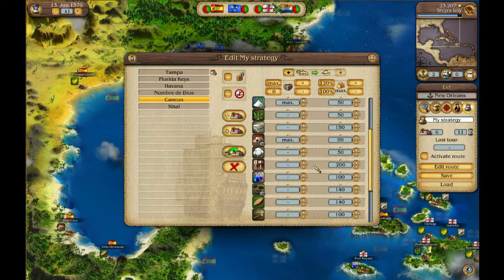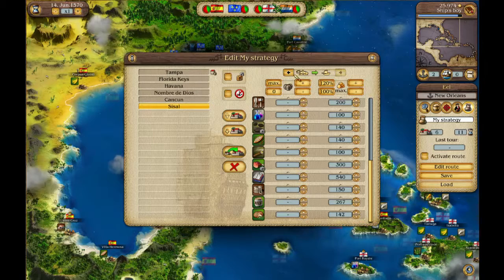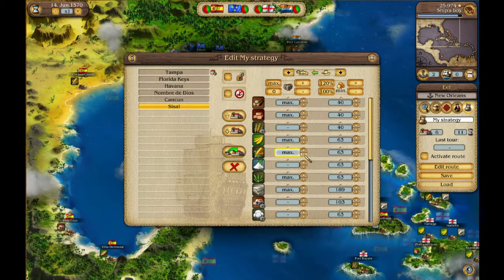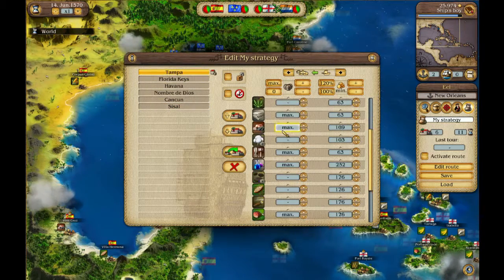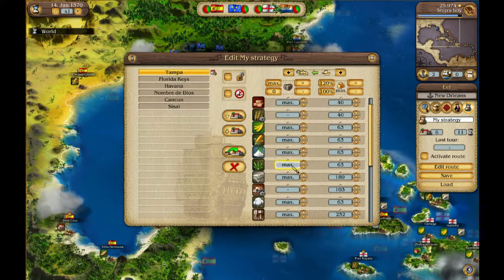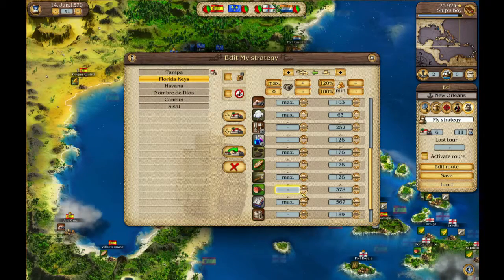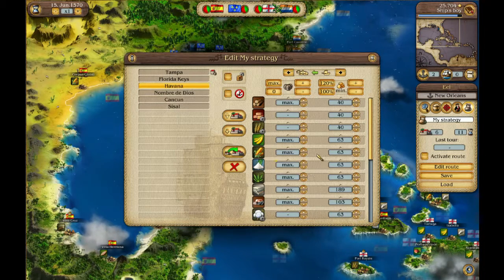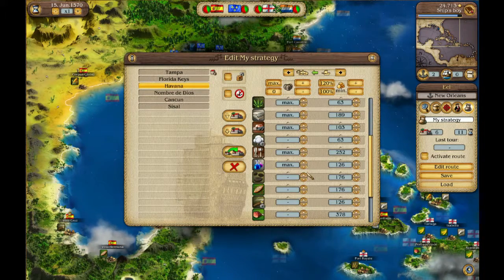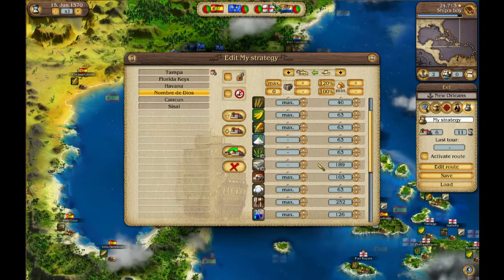The remaining goods across the route include corn, sugar, metal, coffee, and meat, repeated across the various ports. These are the main commodities circulating on this trade loop.